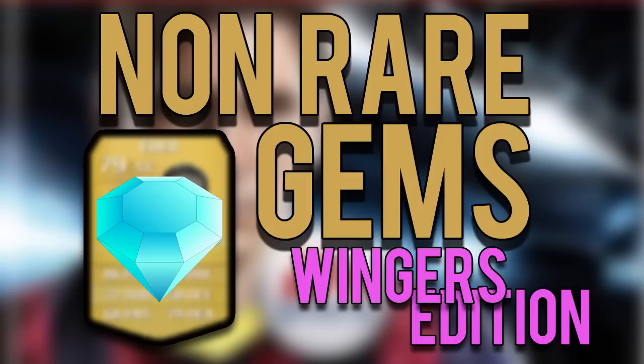Before I get into this video I just want to say a quick shout out to The Foot Shop for sponsoring this video. They are a cheap and reliable source to get your ultimate team coins from. Don't forget you can also sell your ultimate team coins as well. You can use the discount code ZEKE to get further money off any purchases, and all other relevant links will be in the description.